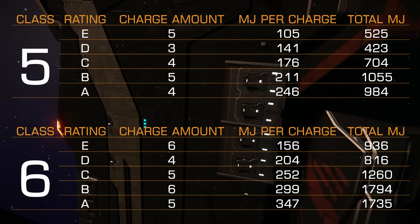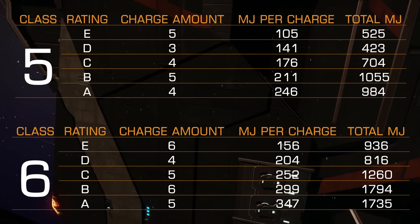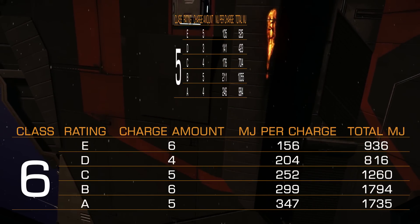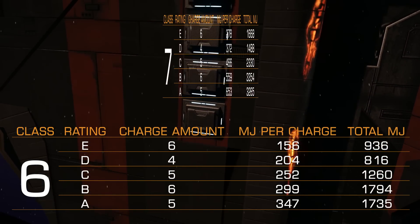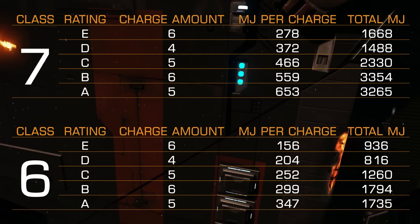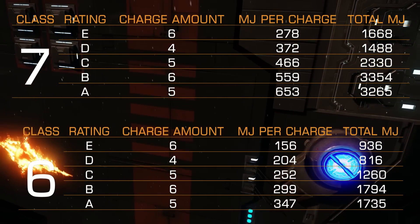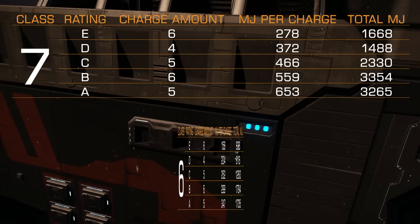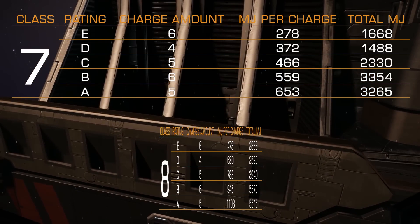I would say the most important figure is the total amount of MJ that you can have per shield cell bank, because that will tell you how many MJ of shields you can restore. Of course, if you lose shields before you run out of shield cell banks, you're just a bad commander — or you made a mistake, one of two. I would actually advise you to have at least one heatsink now, unless you are not overheating your ship while using shield cell banks.